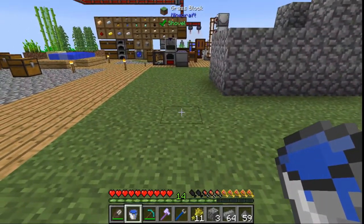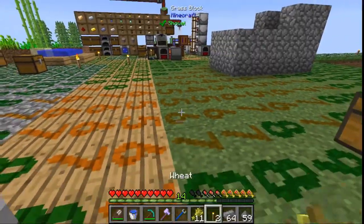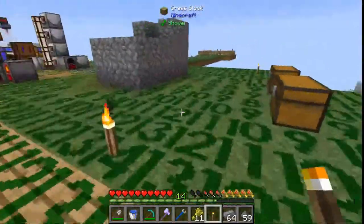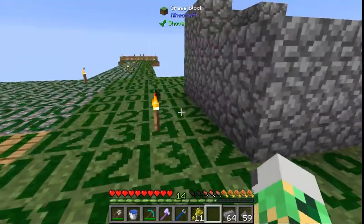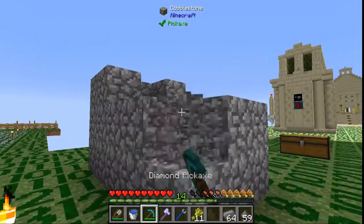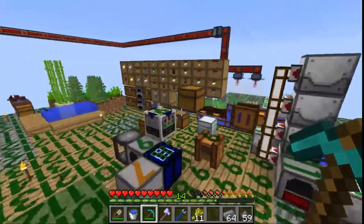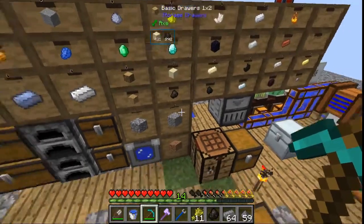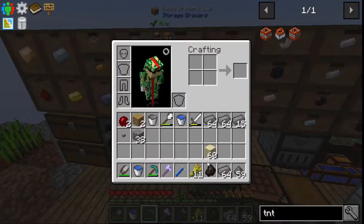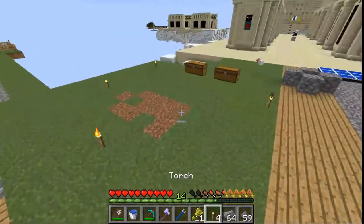Let's check the light levels — yeah, that's a couple torches loose. That's all right. There we go, that works. And then with this we can just vein mine it all away. I think I need another torch and another stick, which means I need some wood. So now that we have this compressed iron, we can get going on the programmer.